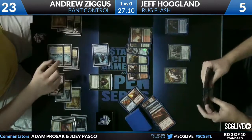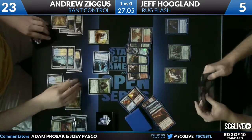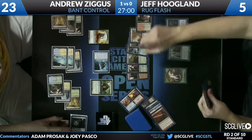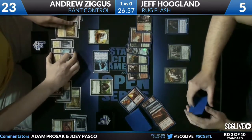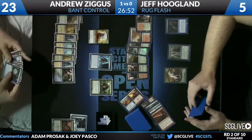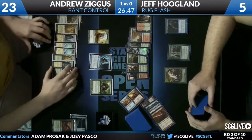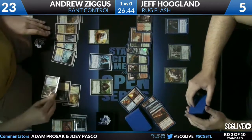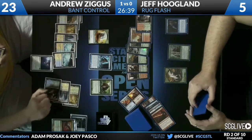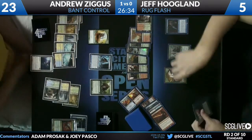A 5/5 trampler for Andrew. Jeff untaps his Yeva, Snapcaster, Wolf, and all his lands — trying to find a way to keep himself alive and somehow come back. It's not going to be easy. Remember how far behind he was earlier in this game — he has dug back in, but it's still an uphill battle. Andrew's hand is so good, I don't see Andrew not closing this game out.